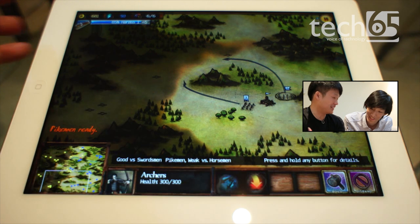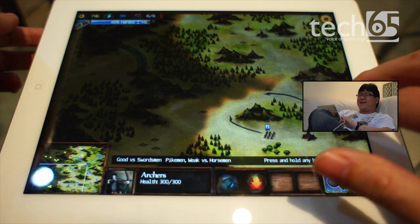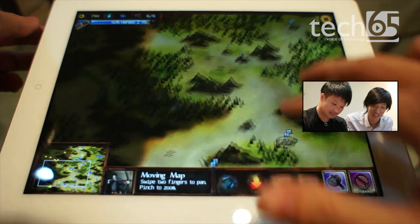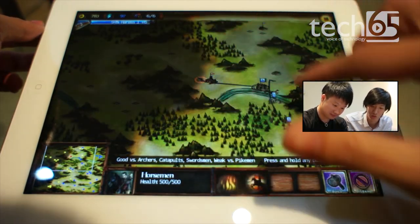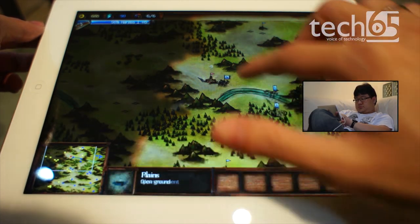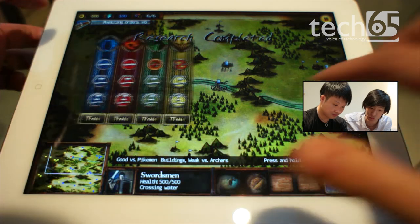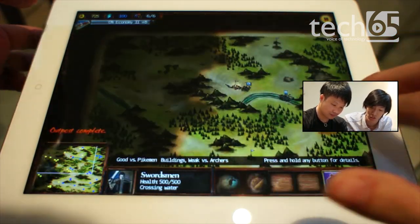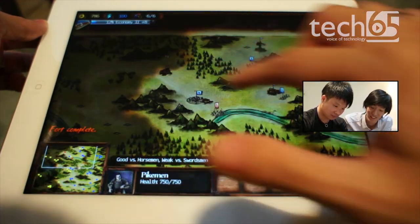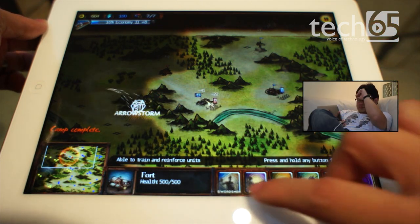Runhouse is actually listening and knows what we're saying — we're not only giving the audience commentary, we're also giving Runhouse a bit of a handicap by telling him exactly what's going on on Justin's iPad. You can see Justin has just completed one research level and is going on the second level for the economy. Even with all the handicap, I'm guessing Runhouse is in a bit of trouble.